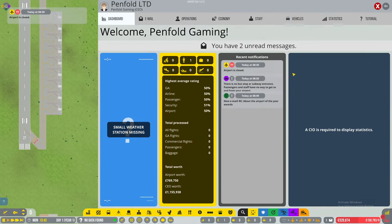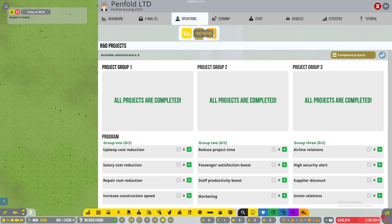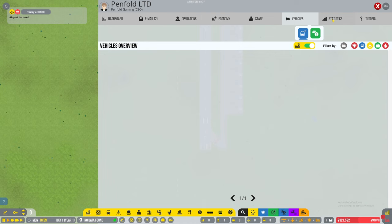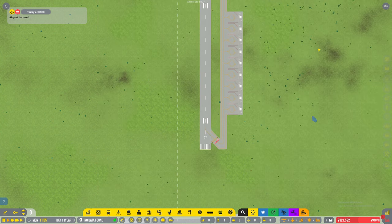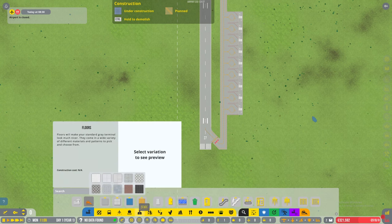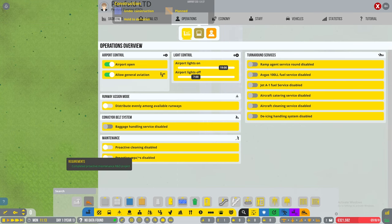Let's see if they changed any of the menus. Allow GA flights - we want that on. Distribute evenly among stands, or fetch nearest? I just can't remember seeing that before. Let me know in the comments if anything new has been added. For GA we don't really need anything - we can just get them coming in unless we decide to give them fuel. I think it's done - so if I open the airport we should get them coming in.